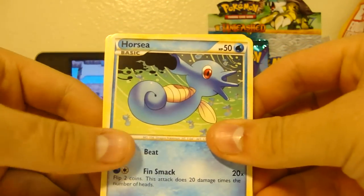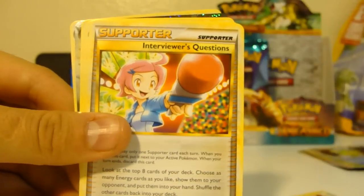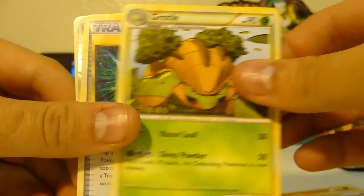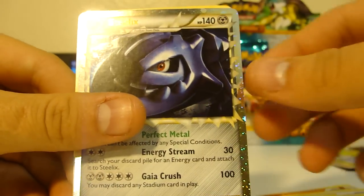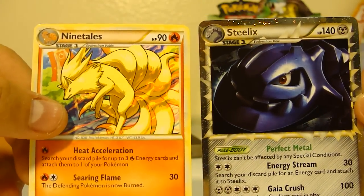Again, if anybody has any tips on how to catch that Entei, let me know. We've got Horsea, Wolfix, Onyx, Aipom, Squirtle, Interviewer's Questions, Grottle, Good Rod, and Steelix Prime. That's a pretty awesome way to start this part.